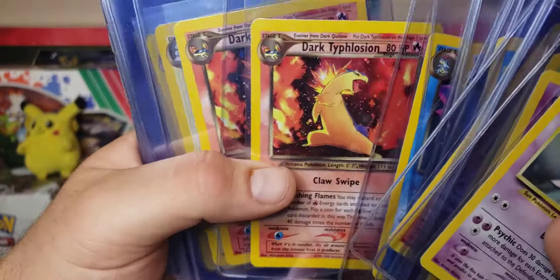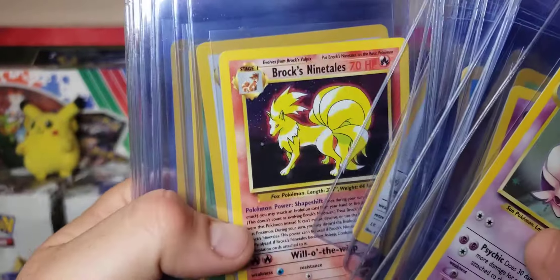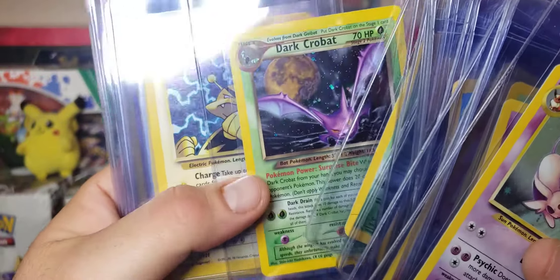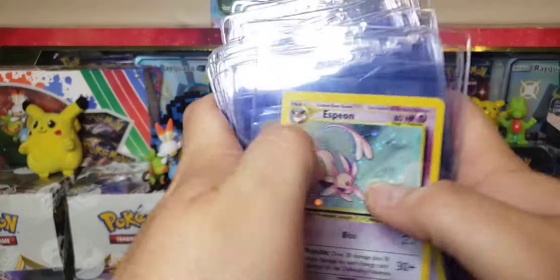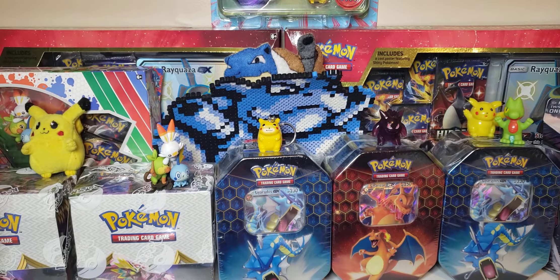Dark Feraligatr, Dark Typhlosion — two of those, a couple Dark Ampharoses, Brock's Ninetales, the Persian, the Golbat, the Crobat. I got this card in the First Edition PSA 10 recently, I really love it. That was all in a lot that I got for like a hundred bucks — most of these cards, plus a couple of those Zards that I showed you in the beginning.